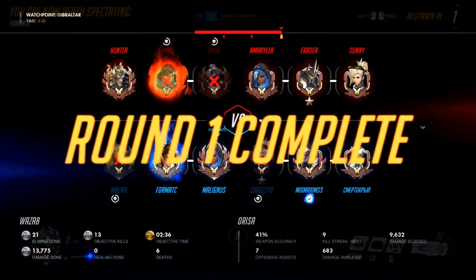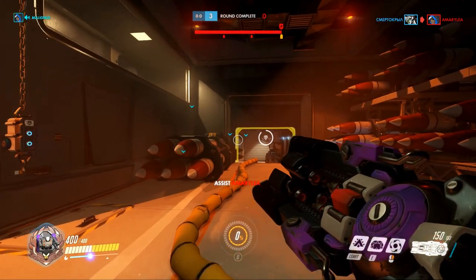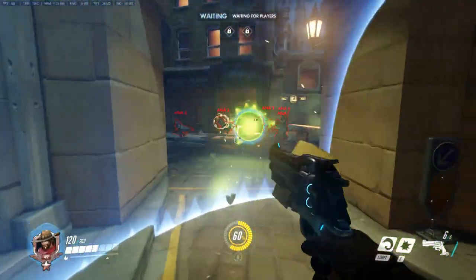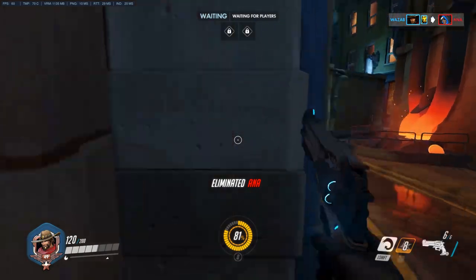Let's start off with McCree. McCree's grenade is a splash damage ability, so you can chain this as a CC train. Follow it up after the orb hits and then you can stun the whole group again.